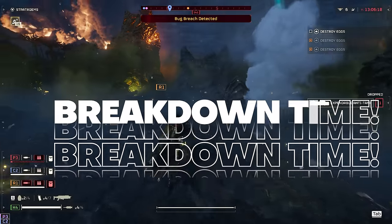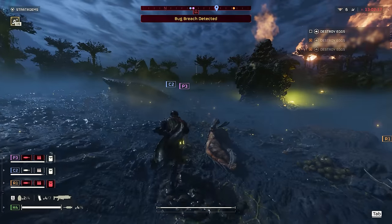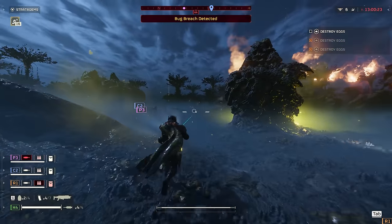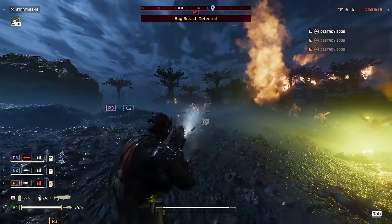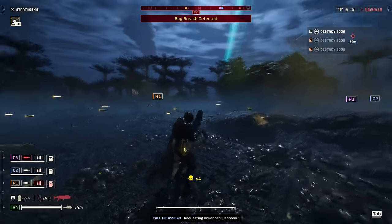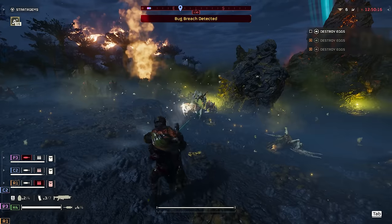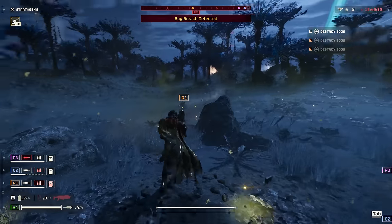Beginning with the activation of planetary hazards — these are now switched on. Many planets will now have additional environmental challenges that appear at random while deployed, including things like fire tornadoes, meteor showers, and much more. I cannot wait to see this one at full force — the clips that are going to be posted from this alone are going to be hilariously epic.